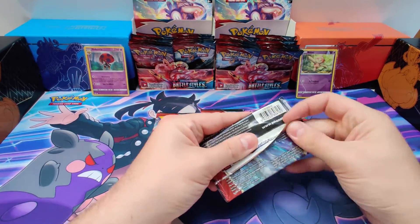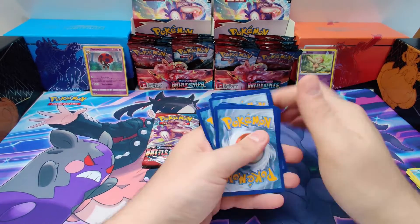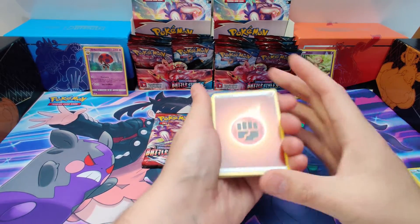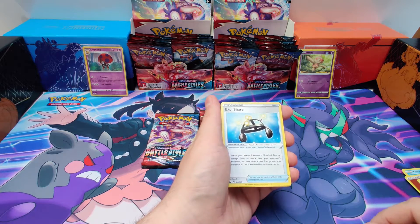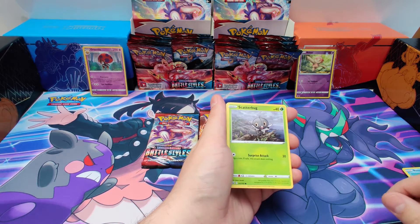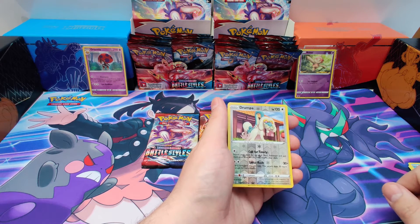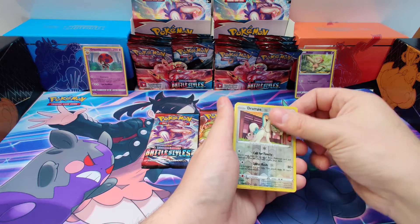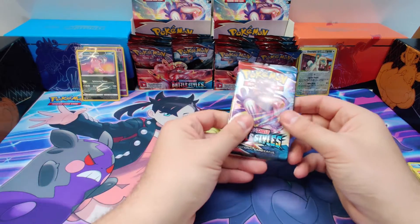Next Empoleon pack. Let's go. Starting off with them: Fighting Energy, Rapid Strike Energy, Experience Share, Carcall, Corfish, Scatterbug, Q-Bone, Murkrow, The Pig, Drampa. Rare Reverse. And the rare card is... a Galarian Slowbro. Non-Holo. Alright, next pack.